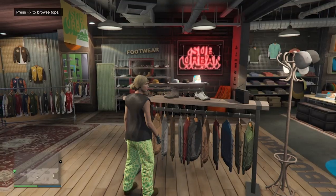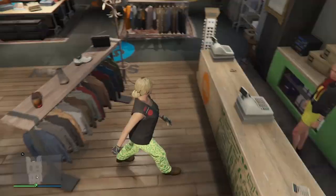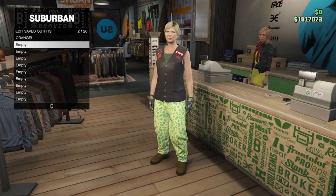Once you have purchased the bikini card, open up your interaction menu, go to body armor, and select the heavy armor. Then save it in slot 2.